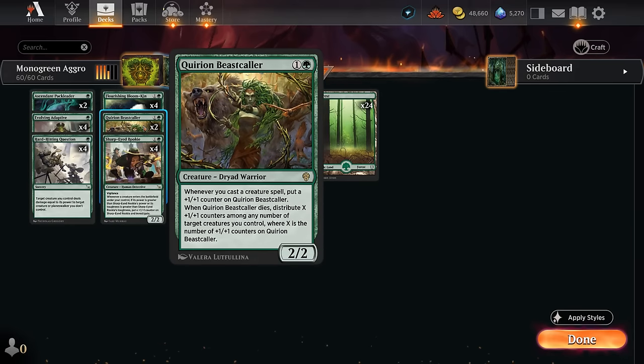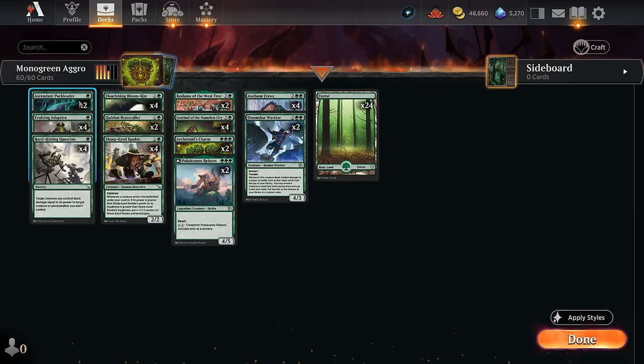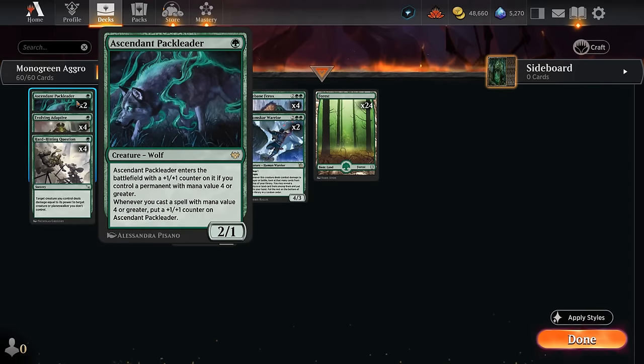We also have two copies of the Beastcaller, which is pretty similar to the Rookie — doesn't have Vigilance or generate Clue tokens, but can maybe move its +1/+1 counters if it dies, although most of our creatures are getting exiled nowadays. At one mana we have the full set of Evolving Adaptive, which works with Oil counters but essentially grows the same way as our two-drops when we play a larger creature. We also have two copies of Pack Leader as an extra way to apply early pressure, which can also grow as we cast our four-drops.